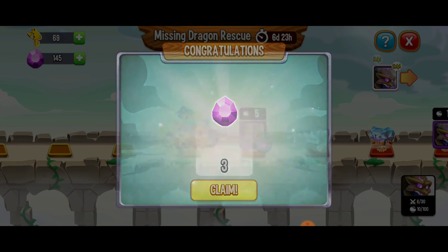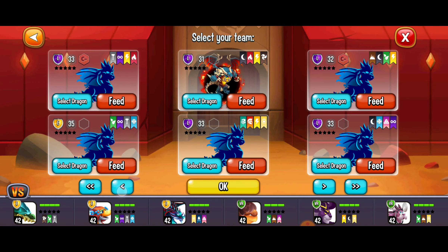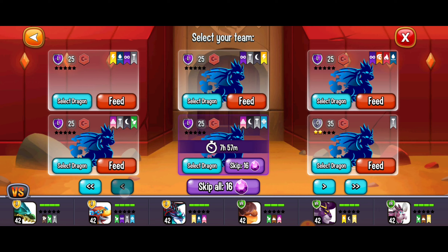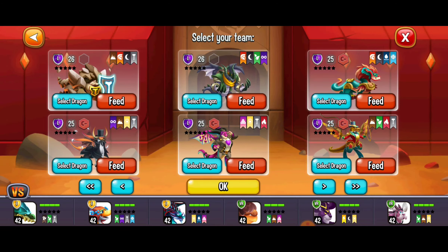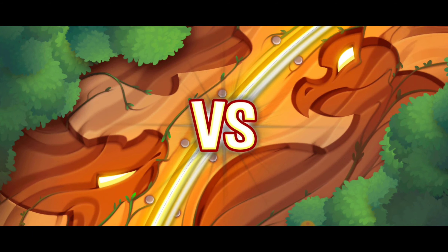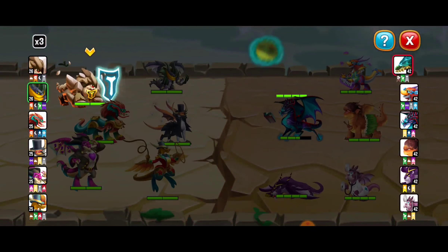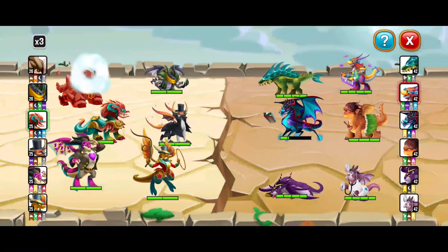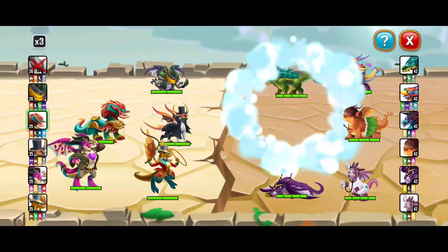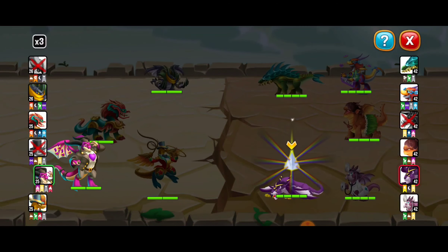We've got a titan dragon in the mix and we're going to go ahead and select that. These dragons are even stronger — they're all level 42, which means they're definitely going to be kicking some butt here. I'm going to do my best to weaken them, but clearly they've got an advantage over us. We're off to a good start — we managed to defeat one of them. Heavy armor dragon, panther, the doctor dragon, and the ukulele dragon — super cute there.